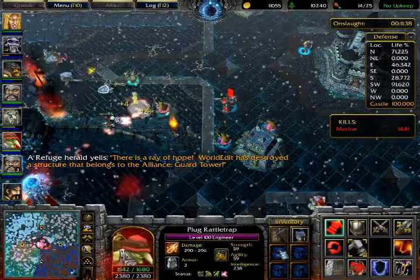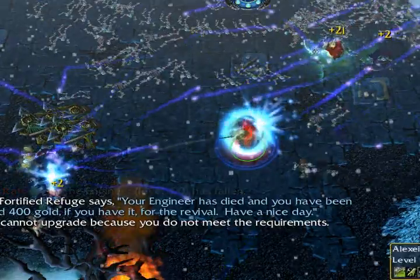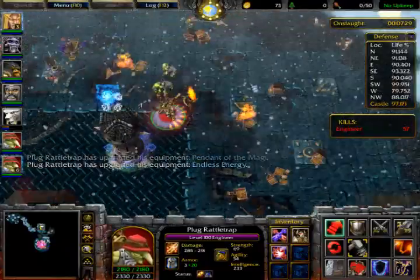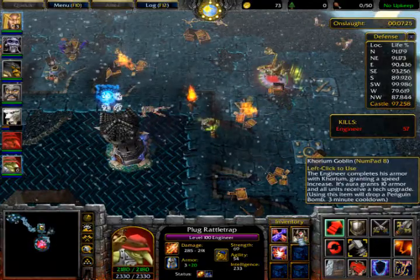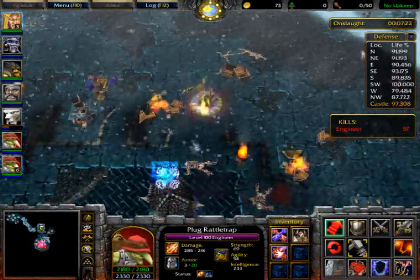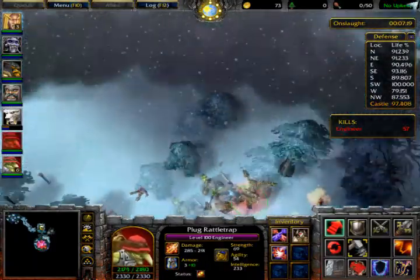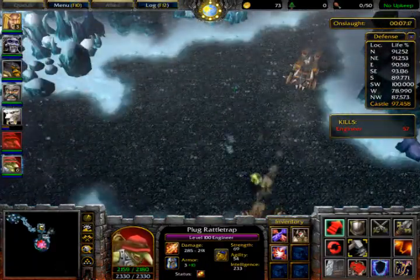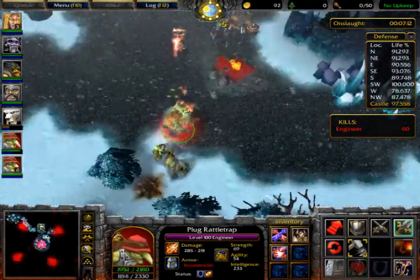Your characters start with a weapon and armor piece that have no abilities. You can upgrade the armor at levels 20, 40, 60, 80, and 100, and the weapon at levels 25, 50, 75, and 100, all for various lumber costs — which is why lumber matters in this game.